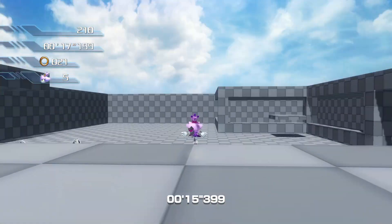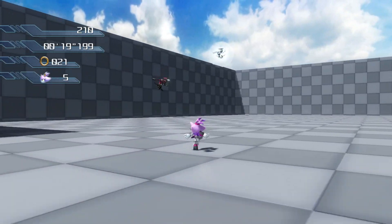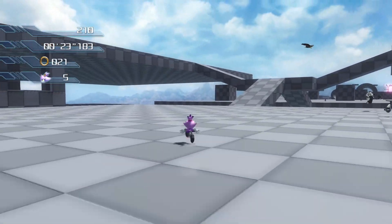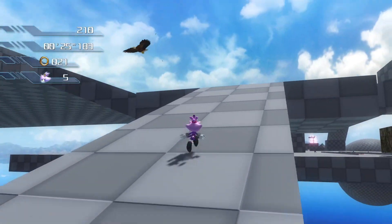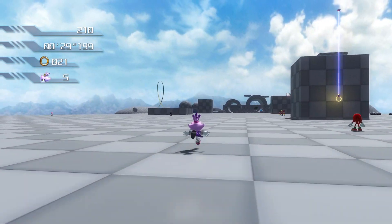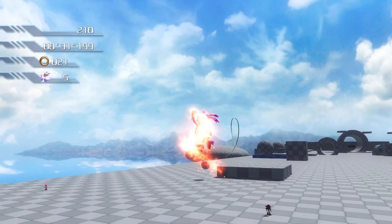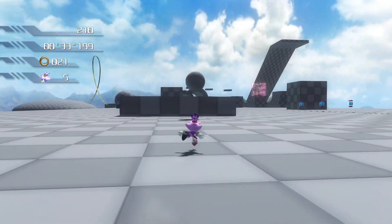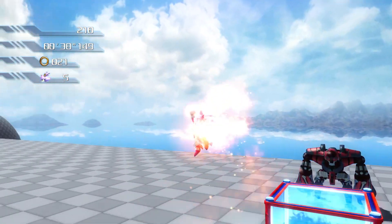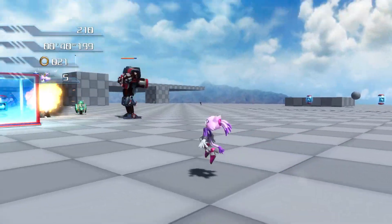Blaze plays a lot like the speed characters, so you can jump on enemies and spin jump to damage them. She's got good speed. You also have the double jump - jump and jump again - it doesn't go super high. She also has her accelerator tornado, and I don't know if you can damage enemies with it - looks like you can.